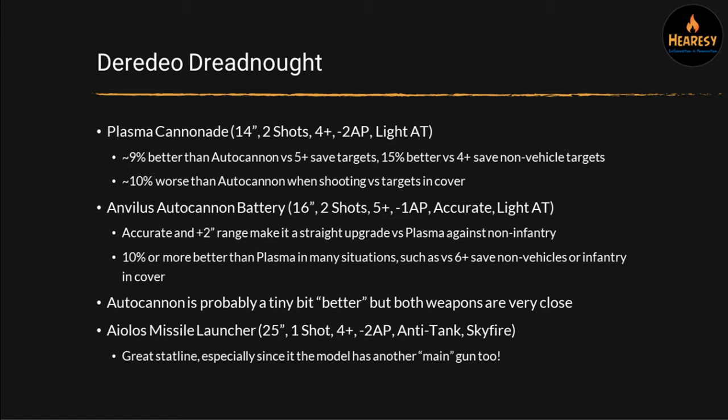They've got the same save stat line as a Contemptor. I'd have liked these to be 3+ save and a few more points with slightly better guns, but I like them anyway. They're still good as a linebacker like the Contemptor — really good at protecting tanks from assault by counter-assaulting, and they've got great Storm Cannons if infantry get too close. They're good at exerting a zone of control somewhere on the battlefield where you need it, though it will be a small range because they're slow and the weapon range is short too.